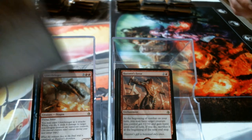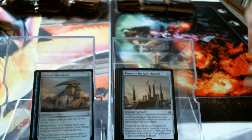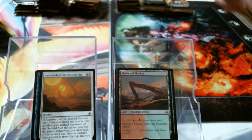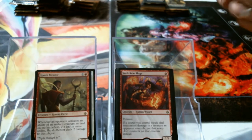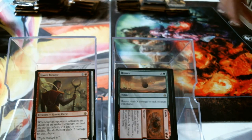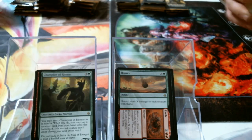Kefnet's Monument foil. Throne. Blue Bolas land. Approach of the Second Sun — that card's just funny. Red-green bicycle land. Soul-Scar Mage. Harsh Mentor. Harsh Mentor is probably going to do something in the older formats. Heaven // Earth.